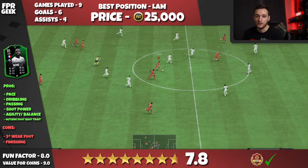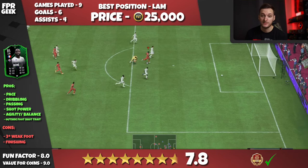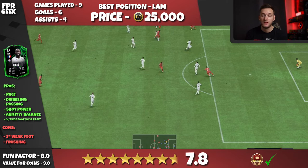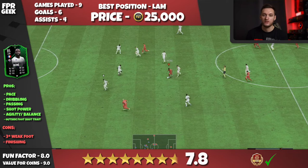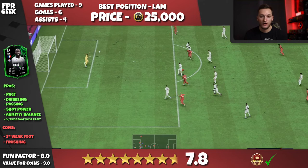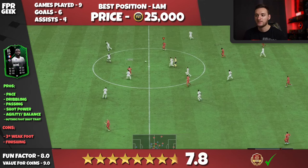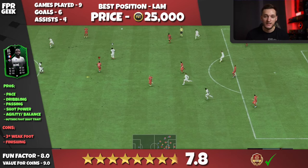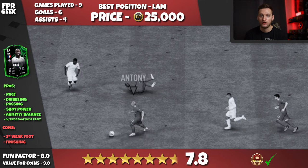His shot power was really nice in-game. With the Deadeye chemistry style it bumped his shot power up to like 99, so his shooting was so powerful. His shot power definitely was really nice in-game. Because he's got that lower finishing, having a high shot power you can sometimes get away with it. If you've got low finishing and low shot power you'd really notice awful shooting — but because he's got that really nice high shot power stat, it makes his finishing in-game so much better because even if he's a little bit inaccurate, goalkeepers just won't be able to save it in time.